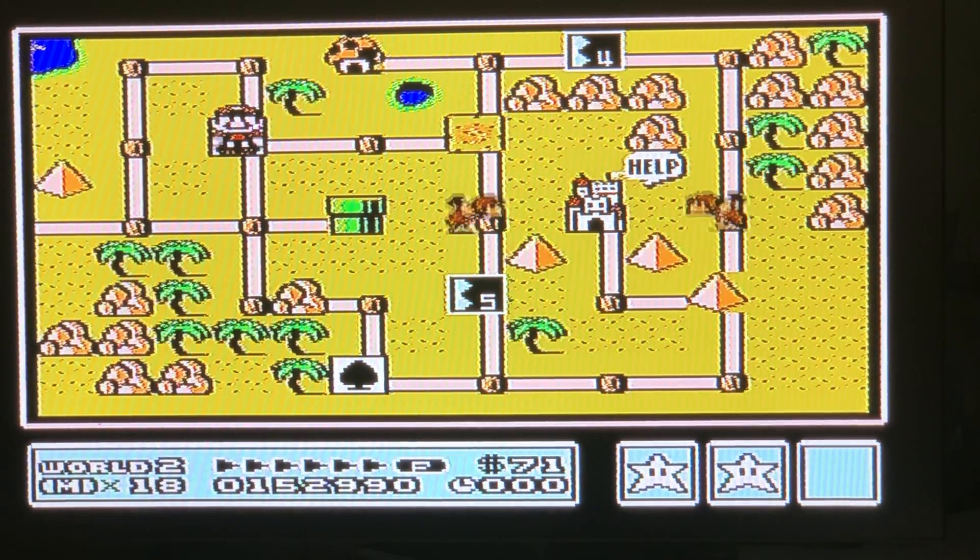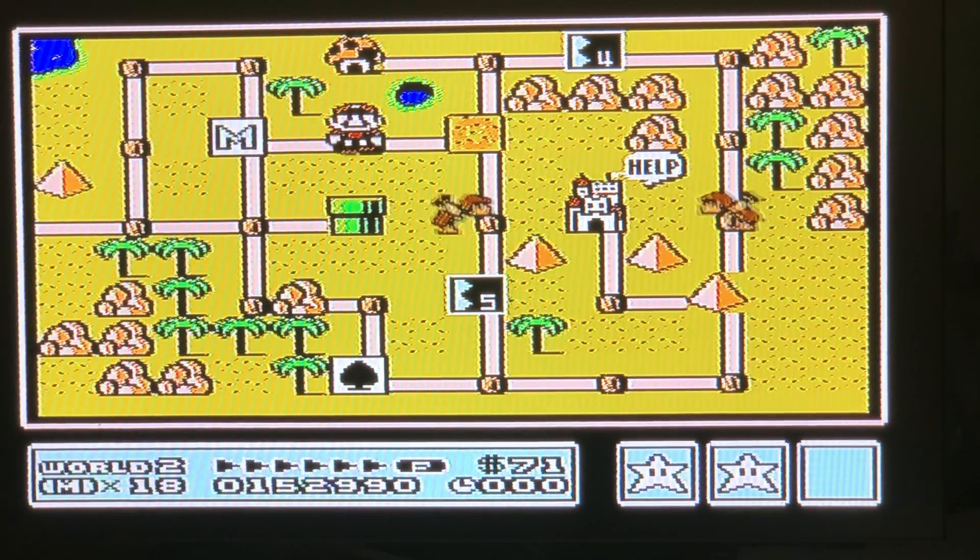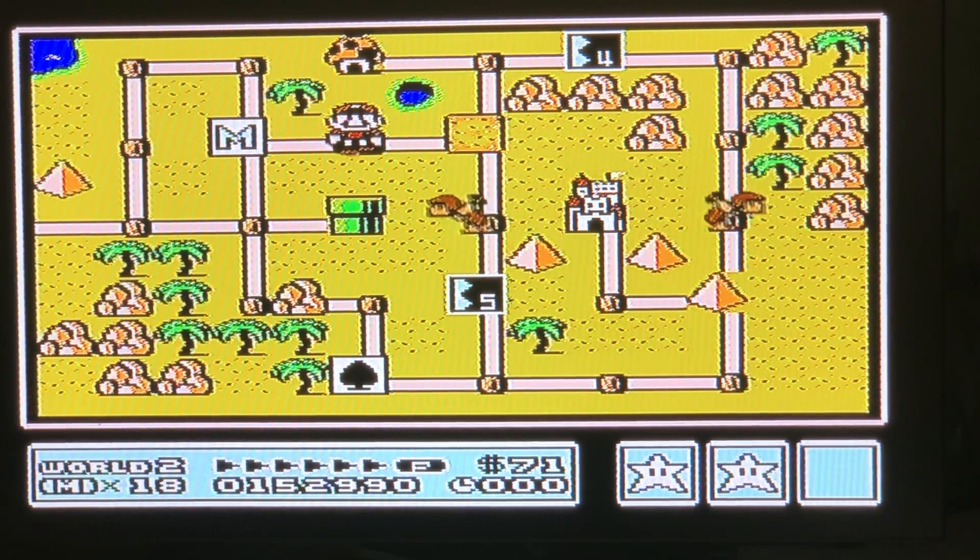Hi friends! Tanooki Mama back and we are heading into the Desert Sun level in World 2. Unfortunately you can't choose to skip this level, but there is a fun little trick at the end that can help you get through it a little faster and easier.